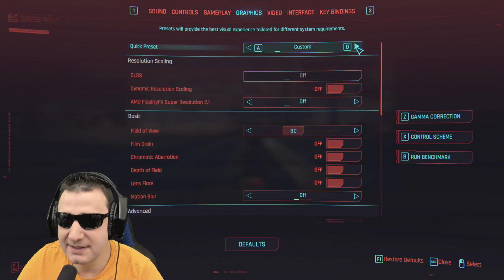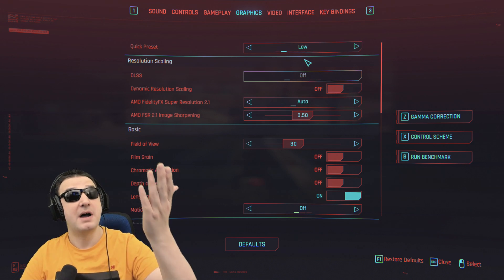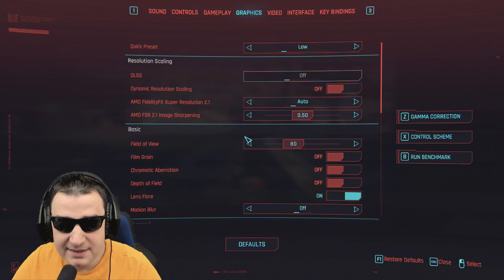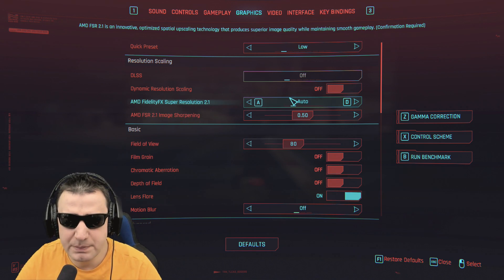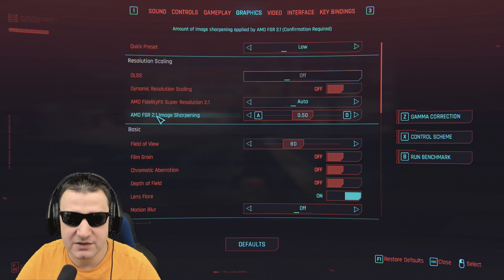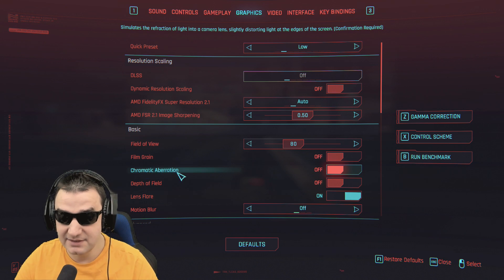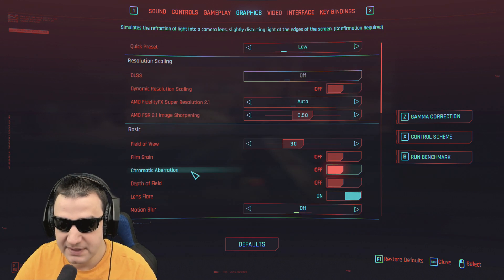We're going to start with the lowest settings and go up to see how we adjust everything. We've got FidelityFX Super Resolution, FSR 2.1, and sharpening — that's exactly how we put on low details. I didn't change anything here because it's a low preset.